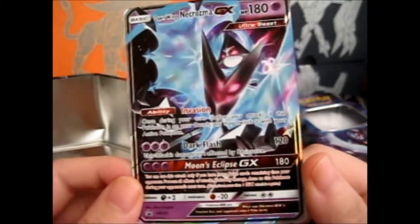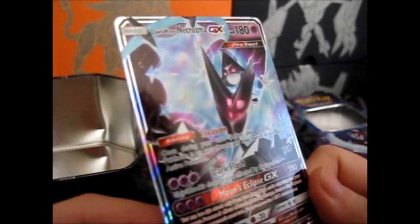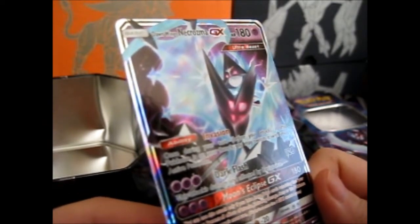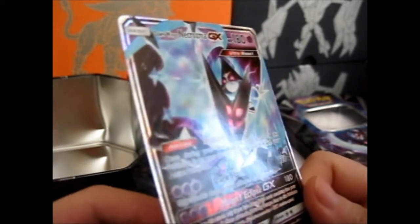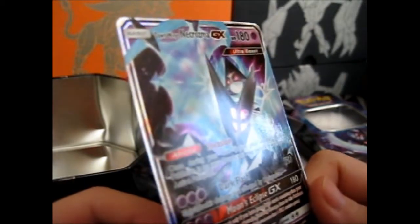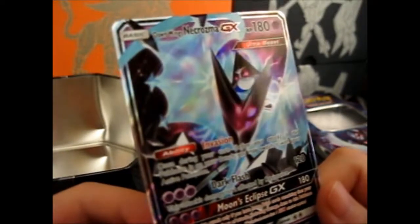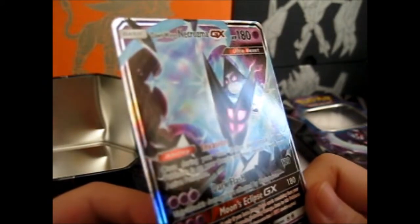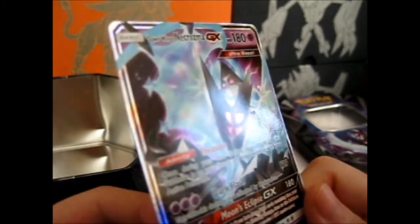As you can see: Moon's Eclipse GX — 180 damage, and you can only use this attack if you have more prize cards remaining than your opponent. Prevent all effects of attacks, including damage, done to this Pokémon during your opponent's next turn. Obviously you can't use more than one GX in a game. The ability is Invasion: once during your turn, before your attack, if this Pokémon is on your bench, you may switch it with your active Pokémon — that's handy. And then there's Dark Flash: 120 damage, and this attack's damage isn't affected by resistance.